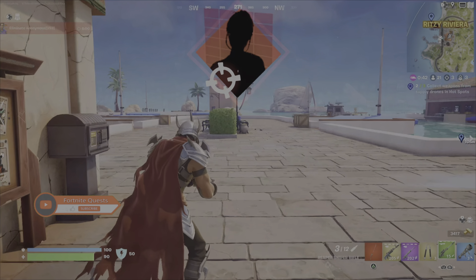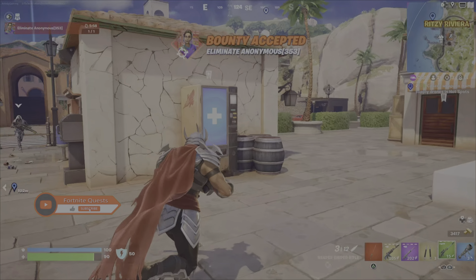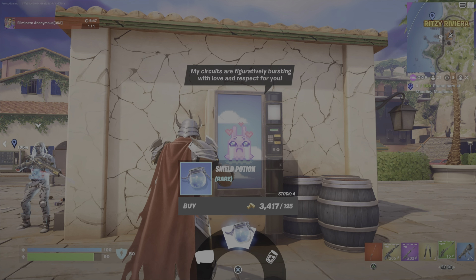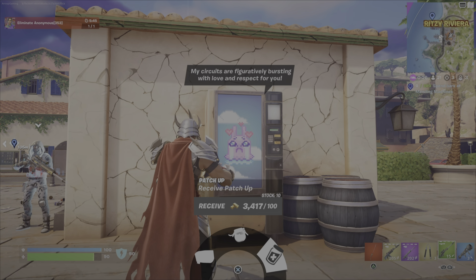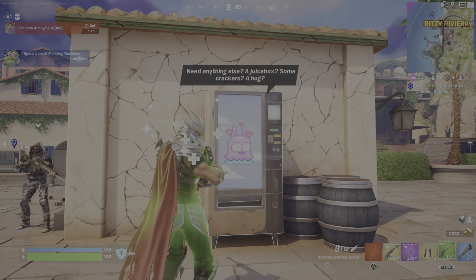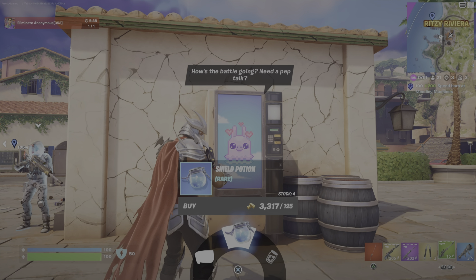This is Ritzy Riviera, right on the harbor front. There are a number of options to spend your gold — you can get a refresh on your health, a med kit, or the large pot. It's entirely up to you how you want to do it, as long as you spend 200 gold overall.